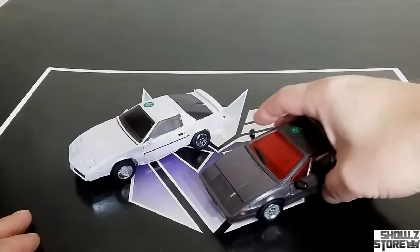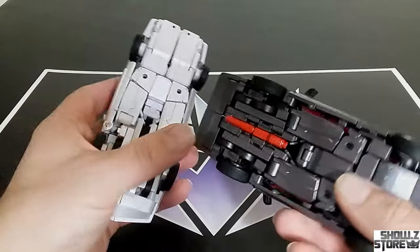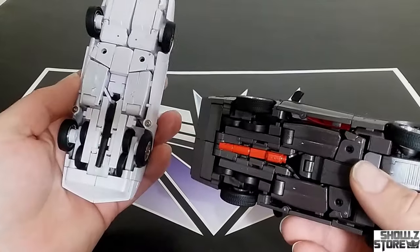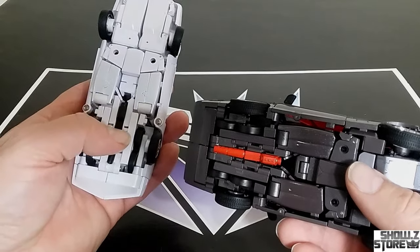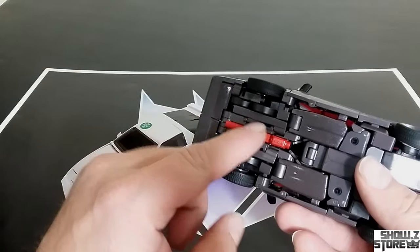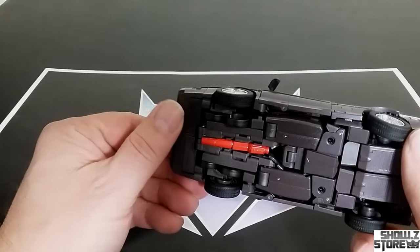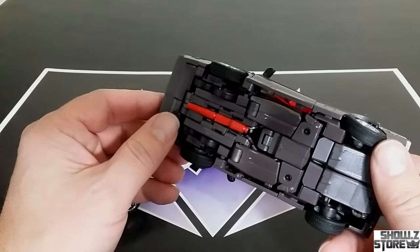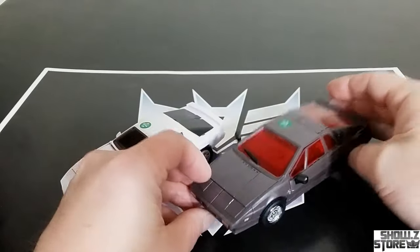Before I get into transformation, I want to show weapon storage. Almost forgot it, but these just fit and hustle right in there — you'll see it when we get into transformation, we'll see exactly how it goes in there. I'm really worried about the red one because the red weapon's painted and it probably does some paint rub on it. Either don't store it down there, or rub your paint, I guess. Anyway, we'll see that in transformation.